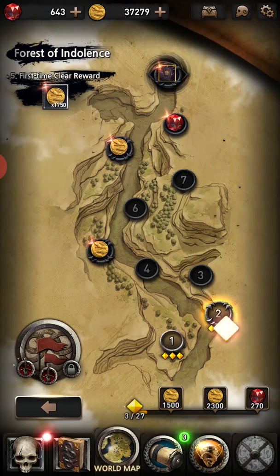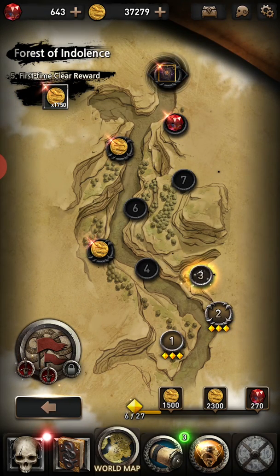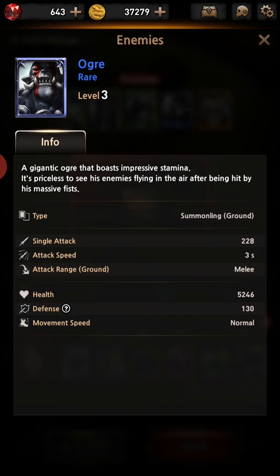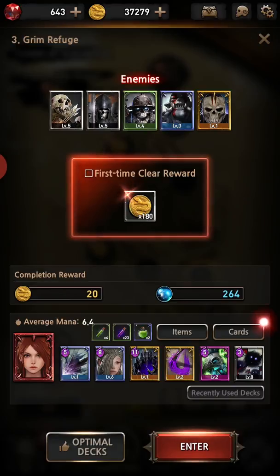I chose my cards based on the enemies that I saw. Going into the third one, there are ogres, snipers, and the same skeleton warriors and archers. The snipers will attack your back line and can pretty much one-hit any range unit with a headshot. The ogre is a tank with 5,000 health — he needs to be dealt with quickly in order for me to push forward and take out the back line.